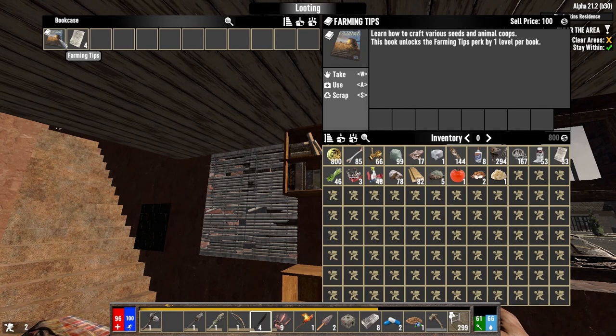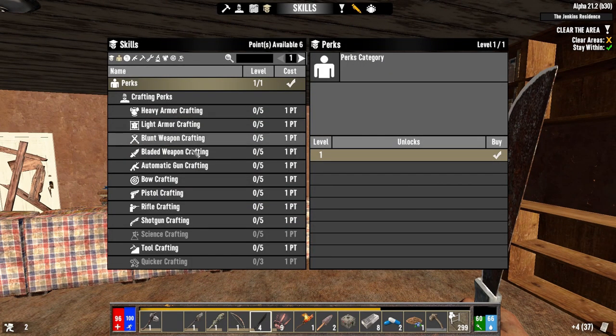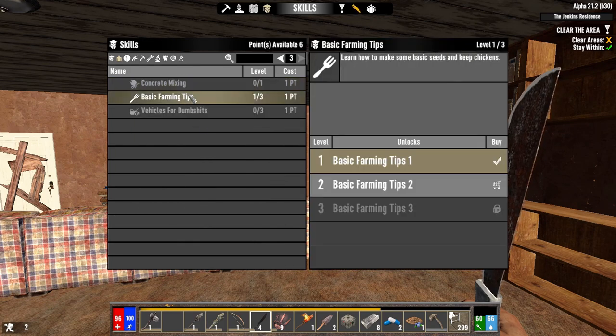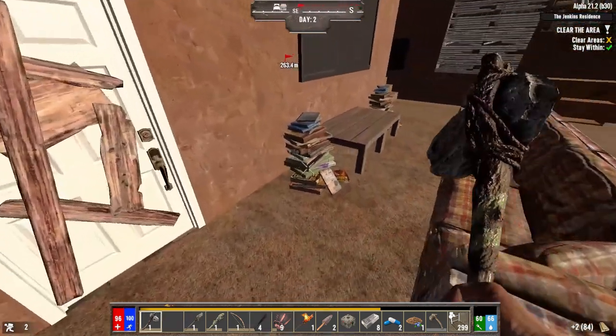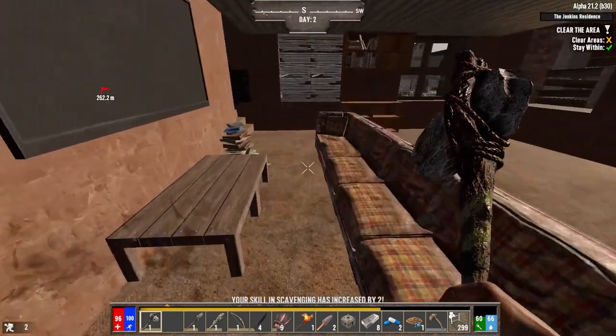Looking at the perks section — you can actually invest in farming. I just learned how to make the mortar and pestle, the scrap hoe, corn seeds, and cotton seeds all from reading a book. When you're making investments into perks in this mod, you want to be mindful of what might actually be worth it and what might not.